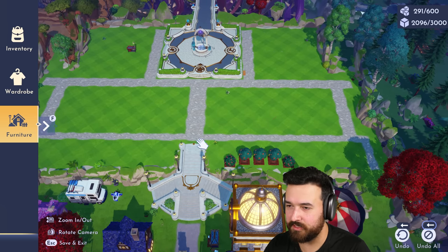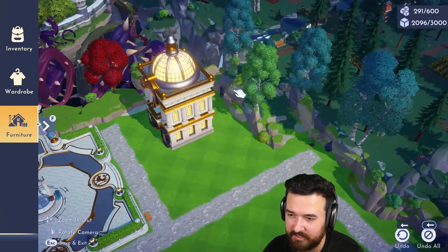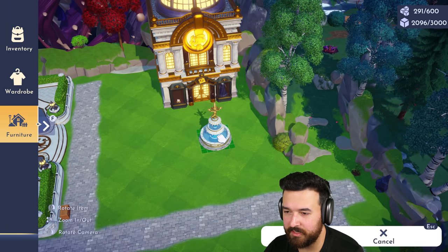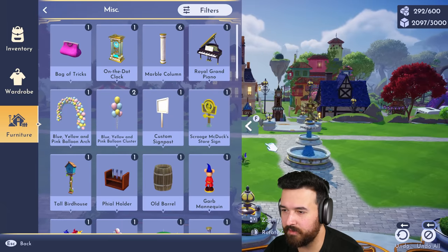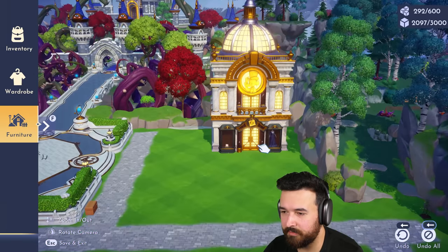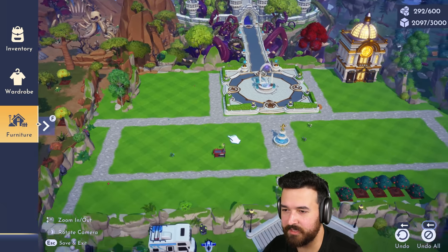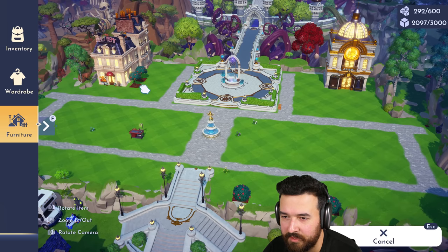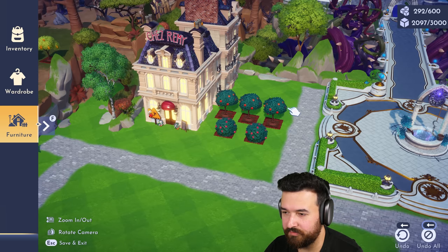Scrooge McDuck's store probably makes sense in the back corner — there's also a mining spot back there so I need to leave that accessible. I can probably get a nice design out the front of the store. This fountain can actually go in the path — yeah, that looks really nice. I want it to face the other way. I'll make that pathway a little wider since we've got the fountain in the middle. Back over to Scrooge's, I'll move it over a little for more space on the side. Maybe Remy's can go over here — we can have the taller buildings near the back of this plaza area. Remy's restaurant can have fresh produce just next to it, with little trees and bushes.